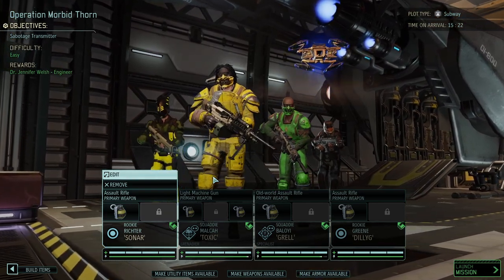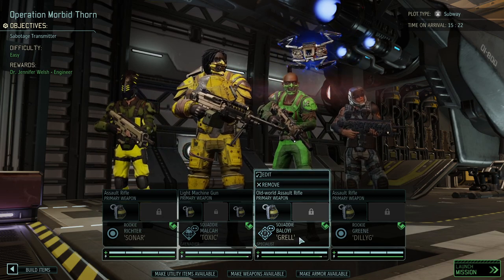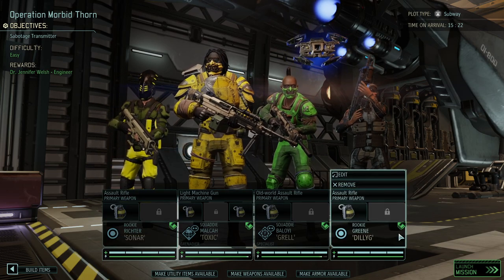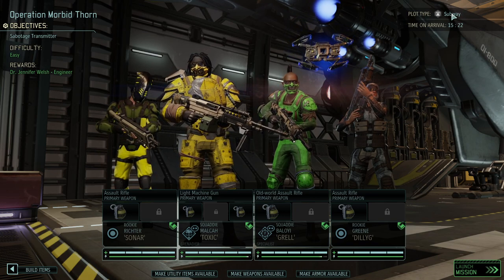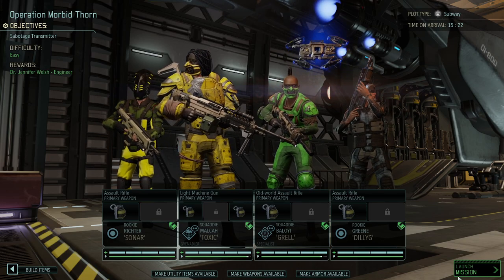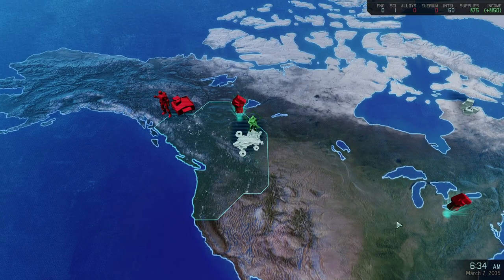Before we can do that we need to win the mission. Toxic and Grell are going to be with us, both already having their promotion, and we rolled for Sonar and Dilly G to also join us. One of the mods at least gives you the tiles, so we're going to fight in the subway — potentially around 10 enemies. I'm very much hoping to see some of the new, harsher versions of enemies, so let's jump into the action.